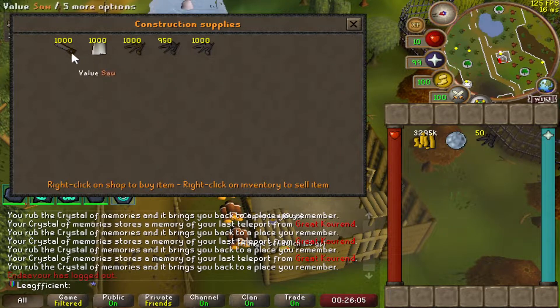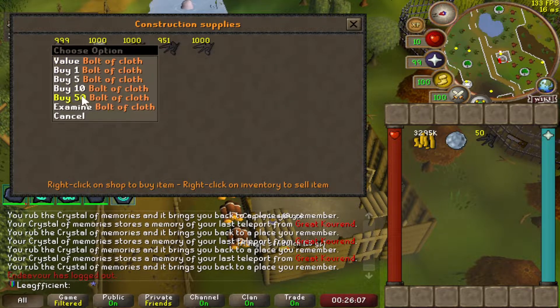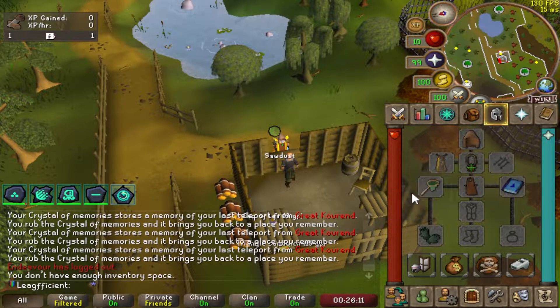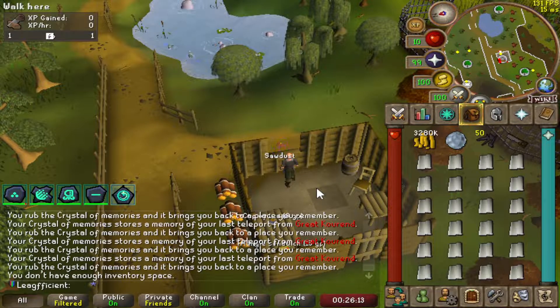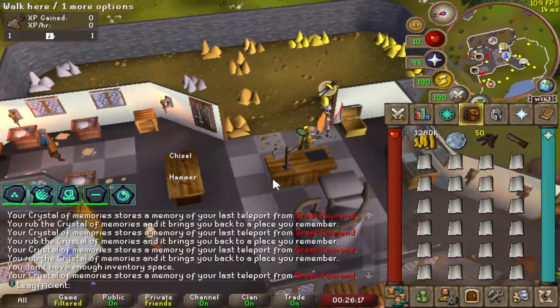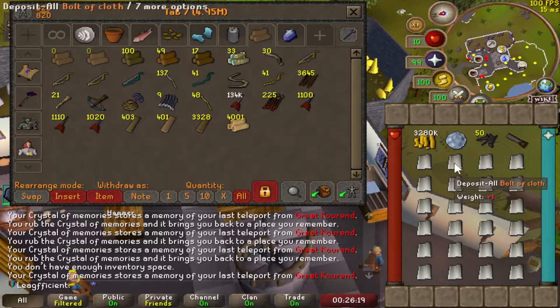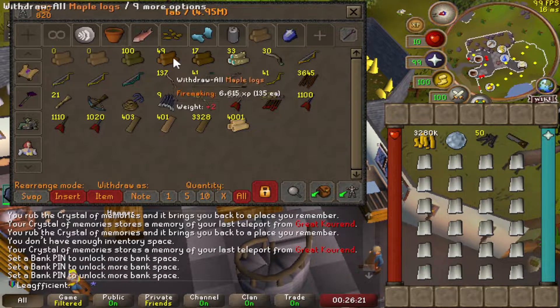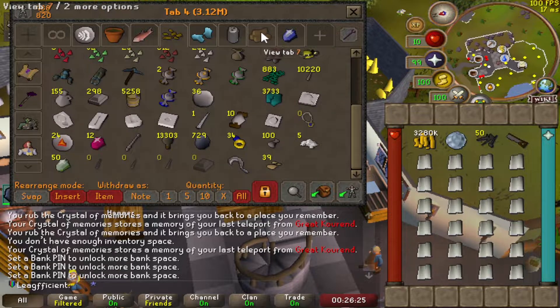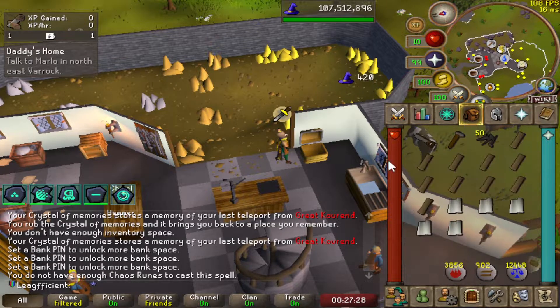What I'm going to do is buy some nails, some bolts of cloth, and obviously a saw. The idea for the first couple of levels is to do Daddy's Home, which will probably get me up to around level 30. Then from there, hopefully I can use oak planks - I've got a lot from the medium clue scrolls I've been doing - and hopefully get to a reasonable level to start doing mahogany homes. So first things first, let's get Daddy's Home completed.